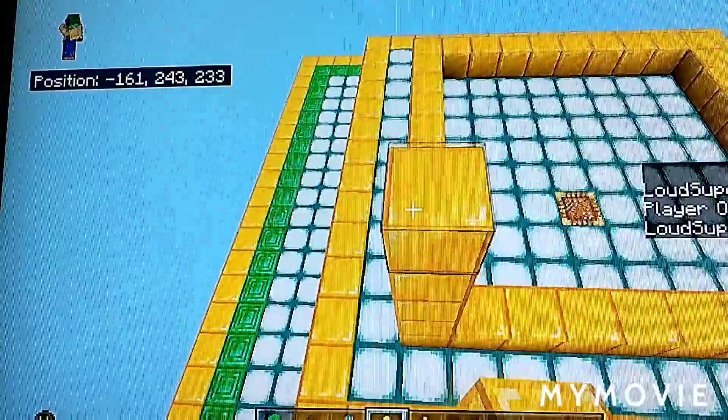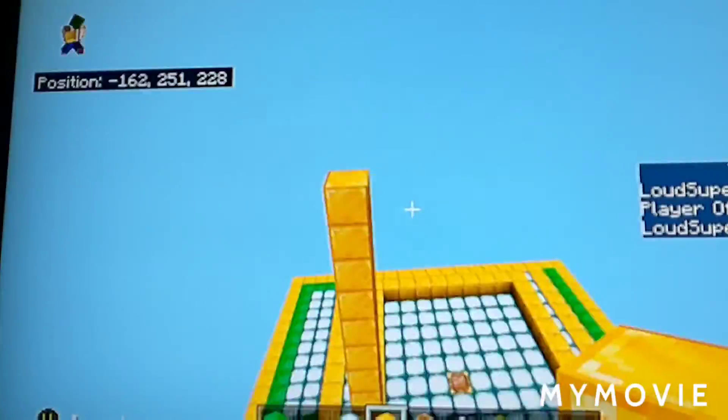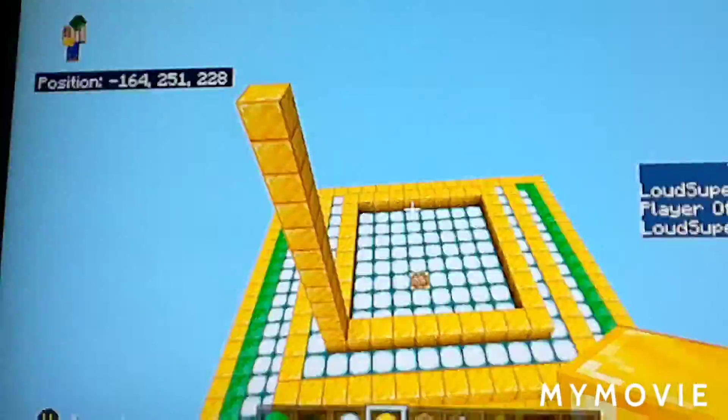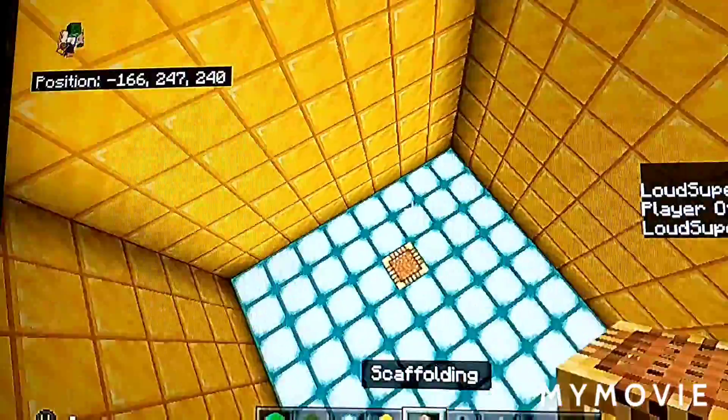Now make it twelve blocks high: two, three, four, five, six, seven, eight, nine, ten, eleven, twelve - that's how high it should be. Fill it all with gold. Now all your walls are built up.